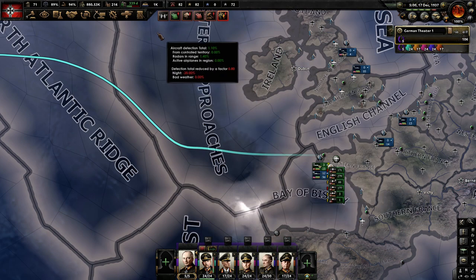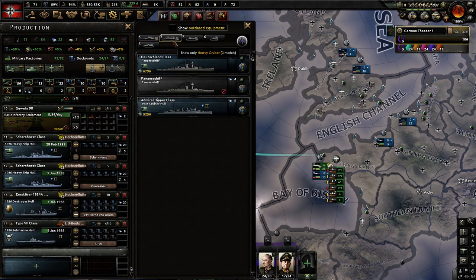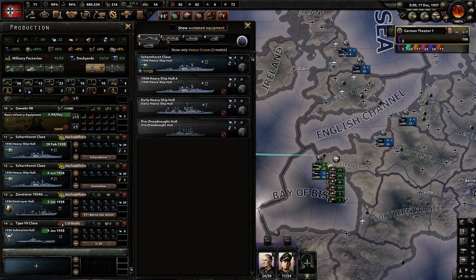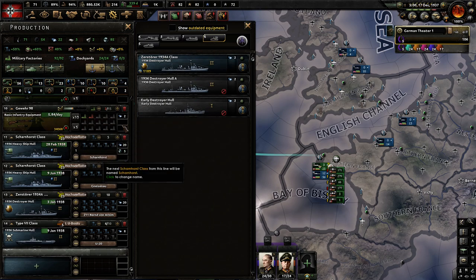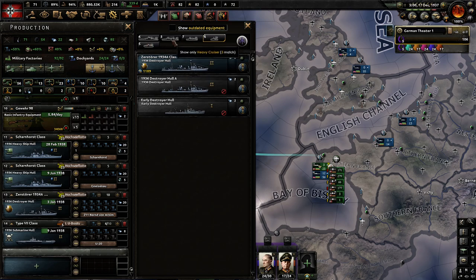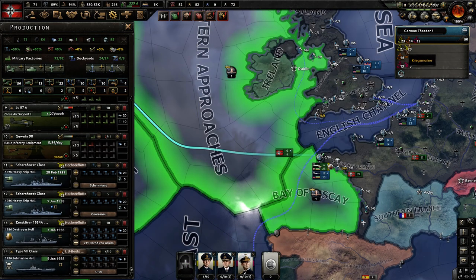Another rule of thumb: anything that is a heavy cruiser and above should be considered an extremely valuable ship and should be protected with four screens — let's just call that the rule of four. Anything below heavy cruiser is considered a screen, and that includes light cruisers and destroyers, as well as a couple of other ship types not present in Germany's fleet.